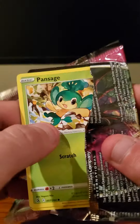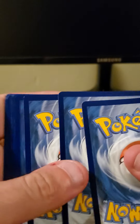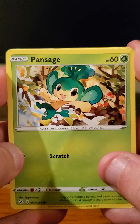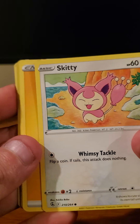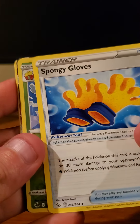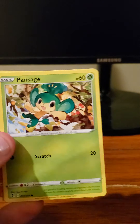Next is Fusion Strike. The pack starts with Pansage, Copperajah, Gligar, Slugma, Skiddo, Lightning-type Energy, Segu, Clawitzer, Sponge Gloves, and a Reverse Holo Eldegoss. The rare here is a Chandelure V-Max full art. I have pulled this card before in past openings — it's okay, I was hoping for something better, but it's totally fine.